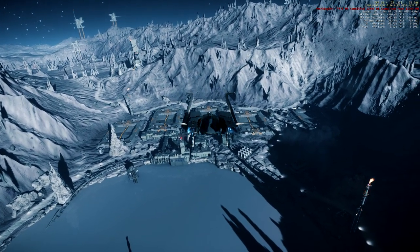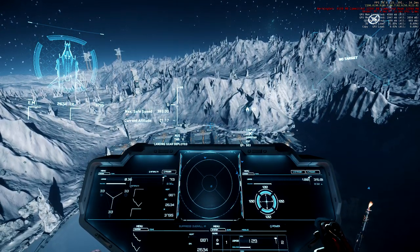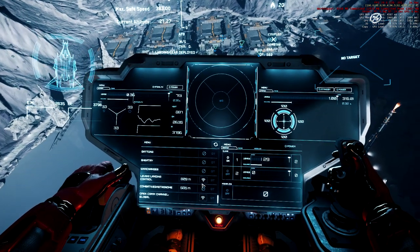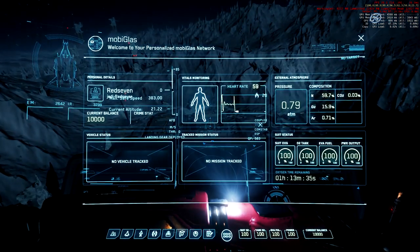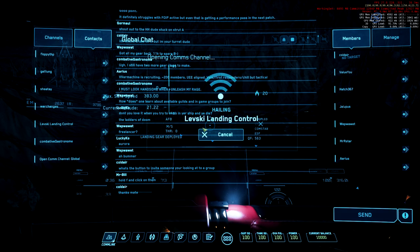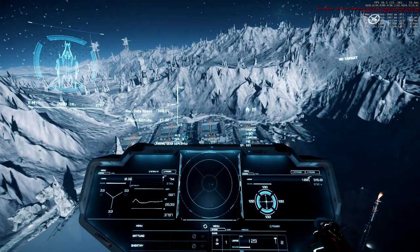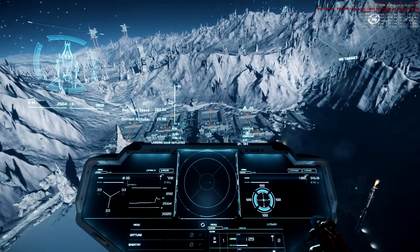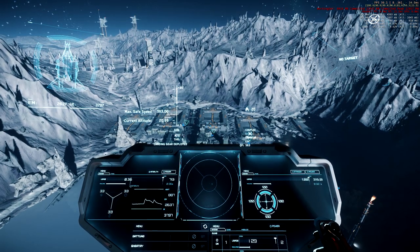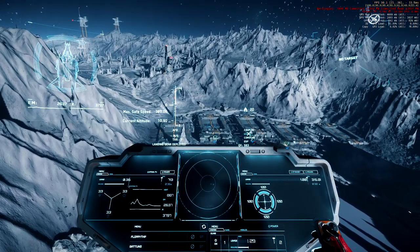I'll lower the landing gear and decrease speed. There are two options to hail and ask for landing permission: either use the on-screen menu and search for 'Levski Landing Control' and click that button, or press F1, go to Comm-Link Contacts, find 'Levski Landing Control' and left-click to hail. Sometimes you hear a voice — welcome, this is your pad, this is where you have to land. Sometimes it's a bit laggy. I received a response: I'm not allowed to land because all pads are full, so I'll have to wait.